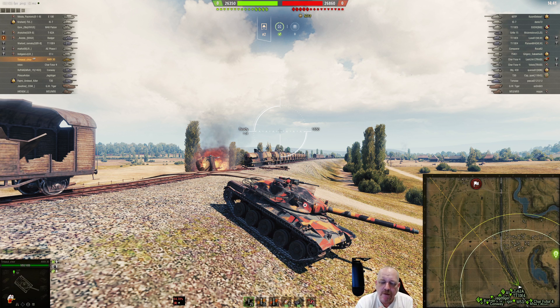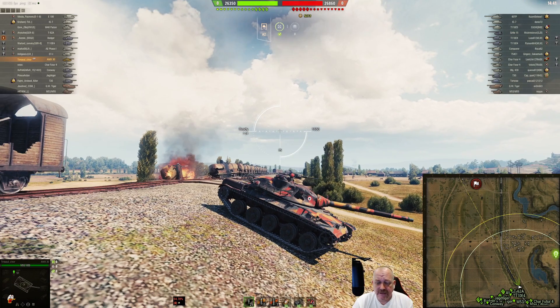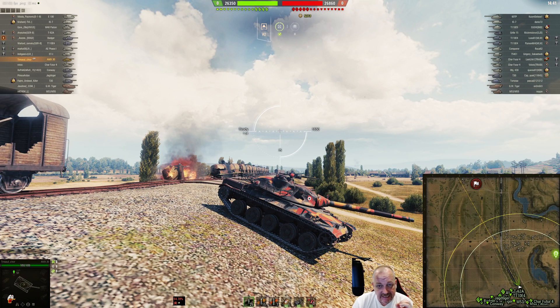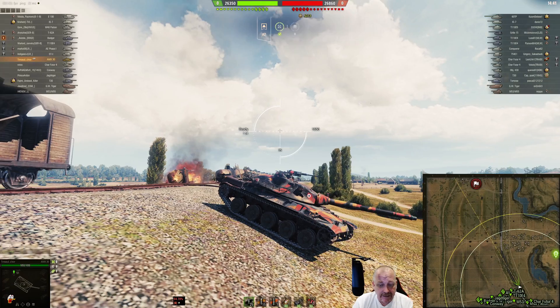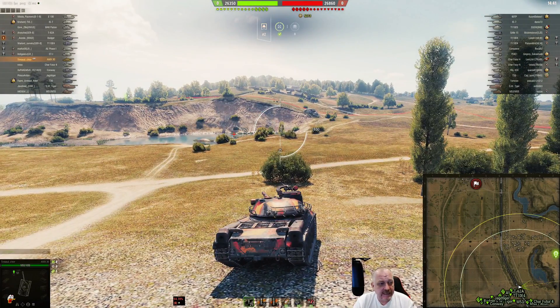The AMX 30 — I really enjoy this tank. It's got the big tumor on the top, but it's got a nice hard-hitting gun: 105 millimeter with 390 alpha and 248 penetration. Fire the HEAT and it's up to 300 millimeters. It's got really good depression, pretty good speed. It is a thin-skin tank, but it can really put some pain downrange.